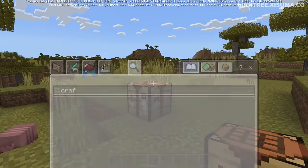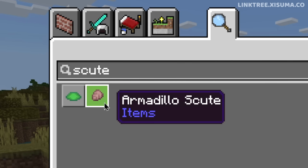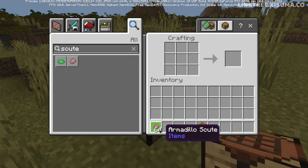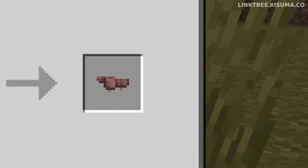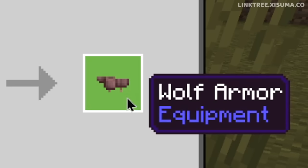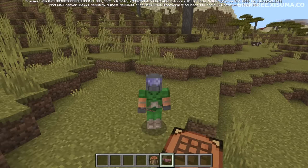The first thing we're going to cover in this video is the new Armadillo Scute. We already have Scute in the game, so this one's been called Armadillo Scute. We can use this new item to craft up some armor for our wolves — here is the recipe. That icon doesn't look like much; I wouldn't have thought that was wolf armor at a glance. But of course everything is subject to change at the moment.